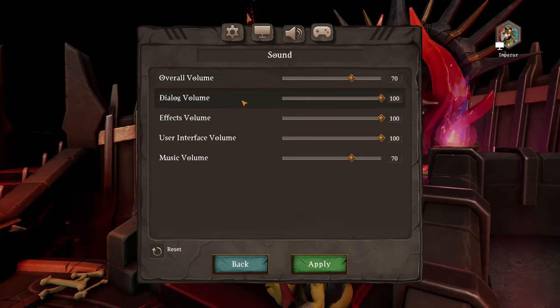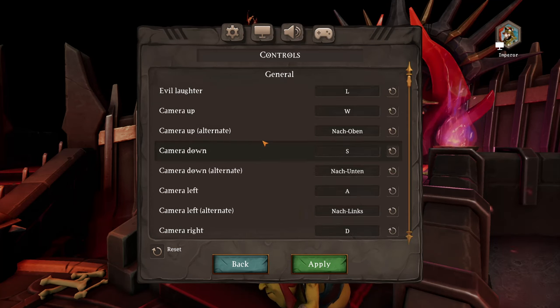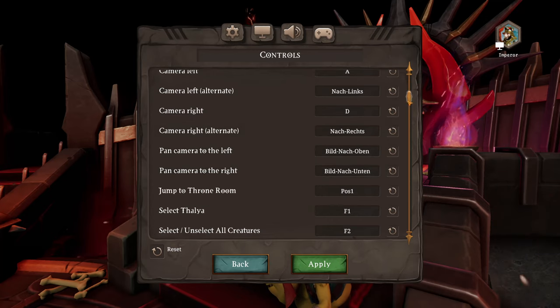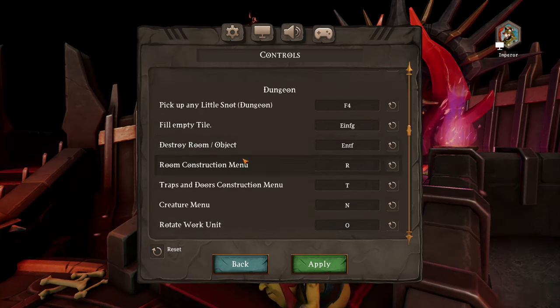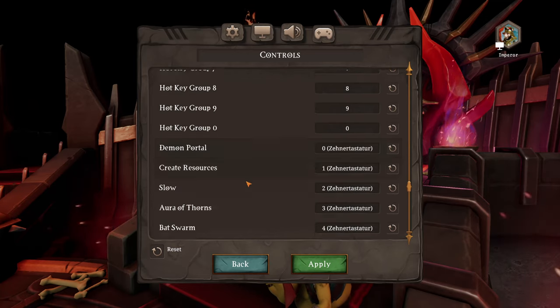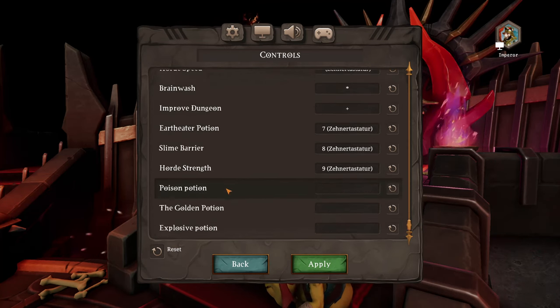Sound options are what you'd expect: overall volume, dialogue, music, sound effects, and user interface. The controls are nice - not every game does this anymore. If you look at the scroll bar we can rebind essentially anything. You have different levels of looking at the game - the dungeon level and the overworld level - and there's a lot to do here. You can find your various spells and all that. Really good that that's in there.